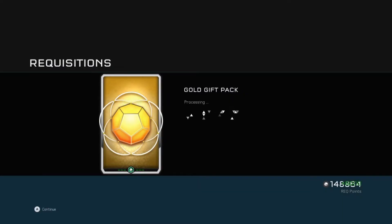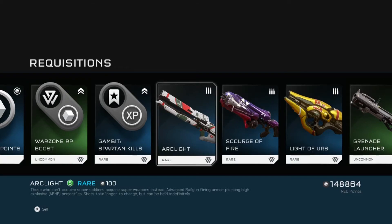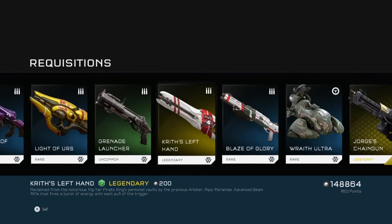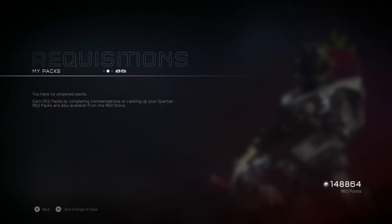Let's see what Godsmack got me — he also got me 6,000 REQ points, an Arc Light, Scourge of Fire, Light RS, regular Grenade Launcher, Kirk's Left Hand, ooh a Blaze of Glory, Ultra Wraith, George's Chain Gun, and a Sword Ghost. I think I like Godsmack's present better!